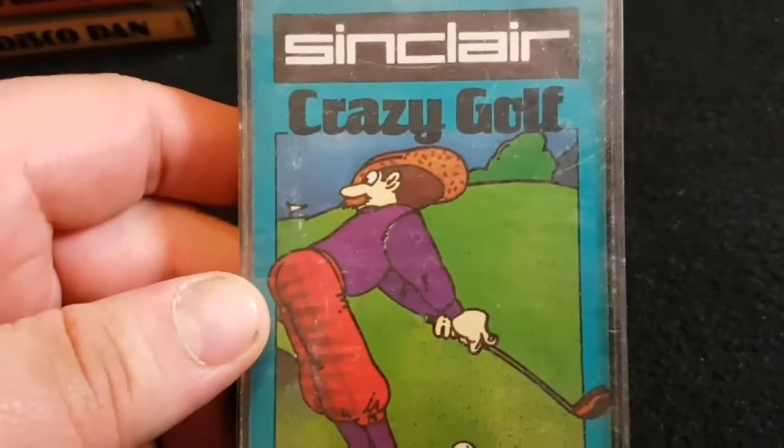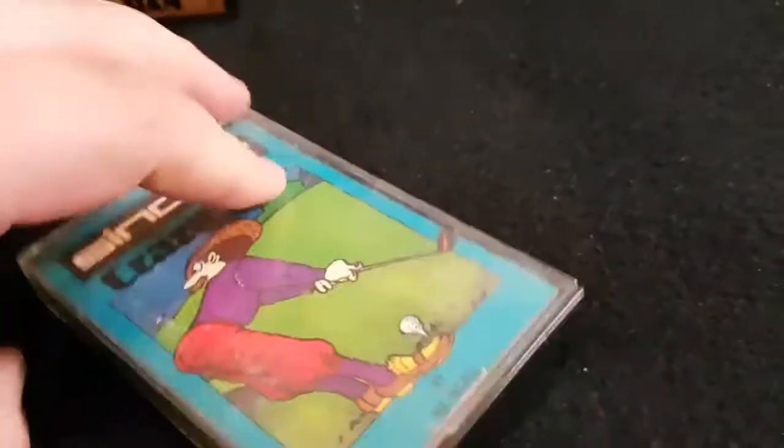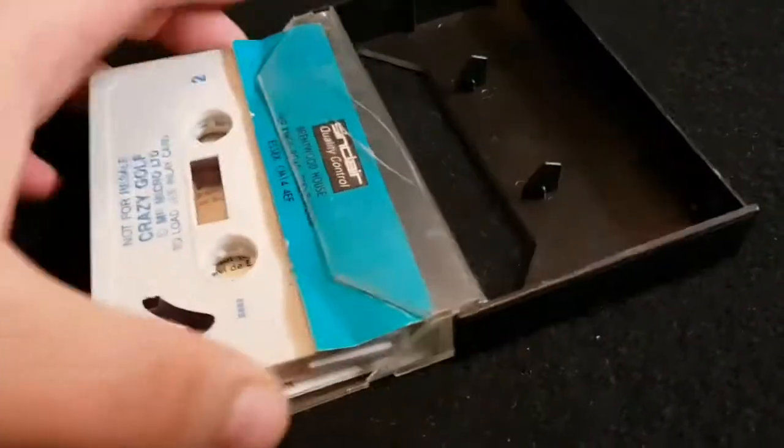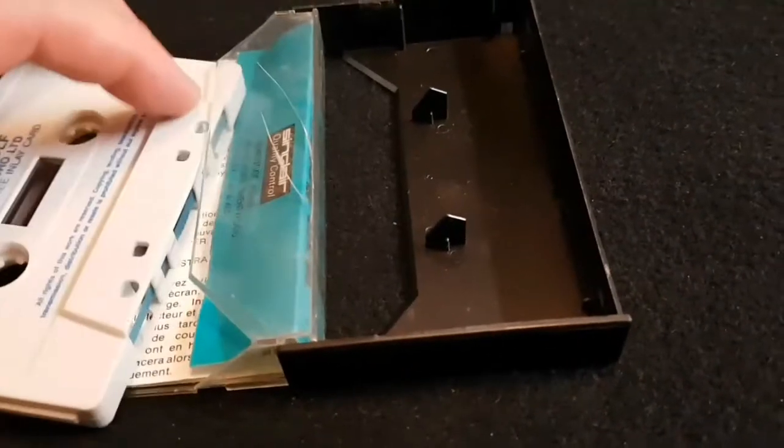I believe that this was part of the Curry's or Dixon's pack. I thought there were seven of these, but it could be that I'm wrong. I don't know if there's any graphics in these — I don't think they did. It's just the instructions on how to load it. I thought there were seven of these, but I've only got six, so I'm missing one. If anyone knows the one I'm missing, can you please let me know?